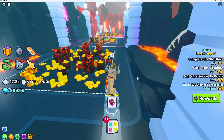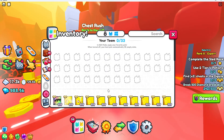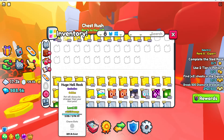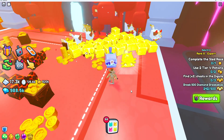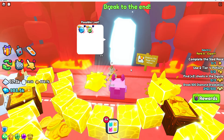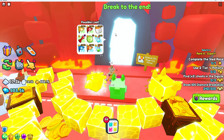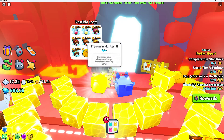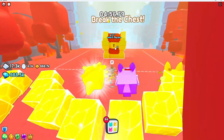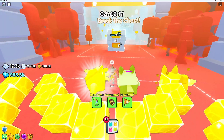We're almost at the end, and for this chest rush minigame we want to equip the best pets we have. I'm going to equip a full team of huge pets. This is the minigame where you equip your treasure hunting enchants because you break chests and there's an increased chance of them dropping more enchants. An auto clicker is also good for this game — I'm going to turn mine on.